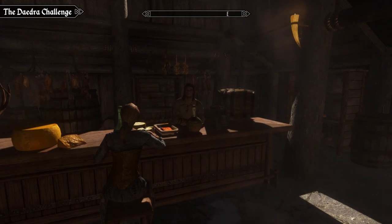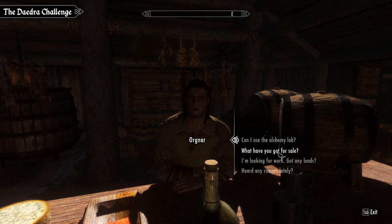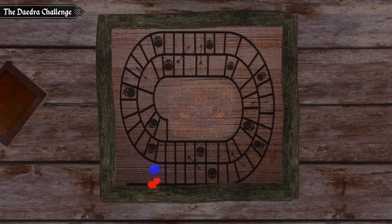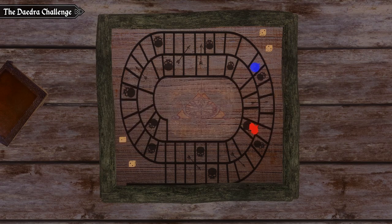The next game is called The Daedra Challenge. This is a board game similar to Snakes and Ladders, and it's probably the most bare-bones of all the games, as the rules are simple and it doesn't come with the same level of interactivity as the others. Playing is mostly done for you — both players roll two dice and move their pointers across the board. If you land on an arrow, you get sent to the tile it's pointing to. If you land on a skull, you're required to answer a question. Get it wrong and you're sent back to the start; get it right and you continue playing. The winner is the first person to reach the center.